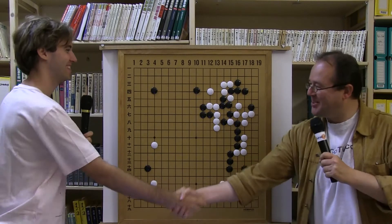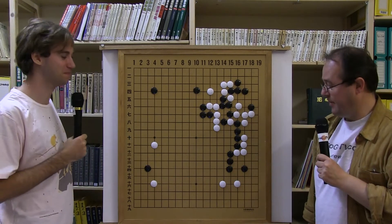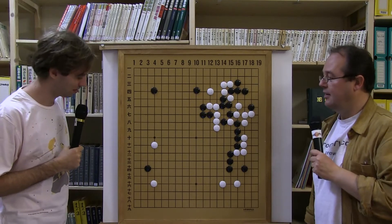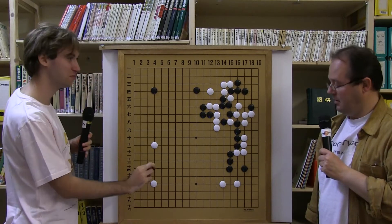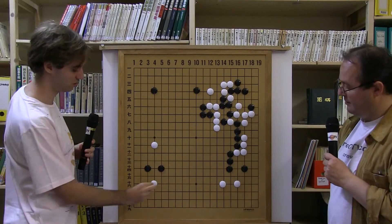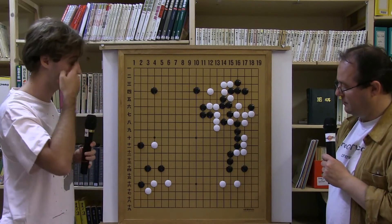And we're back. So here we left off yesterday, and back there she jumps out. That's one of the joseki possibilities and I was going to show some variations, so let's start with this one. One joseki variation goes like this, and black creates some sort of base.